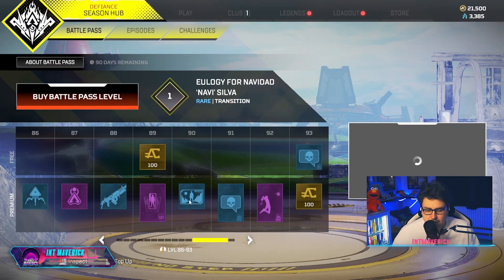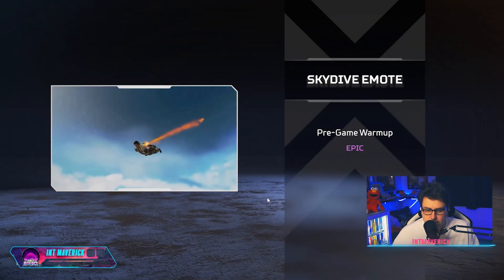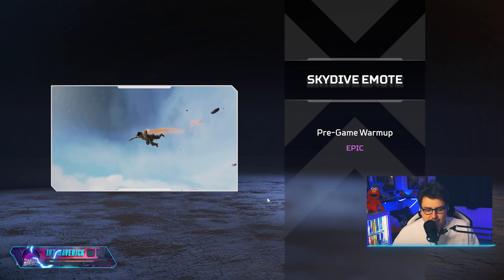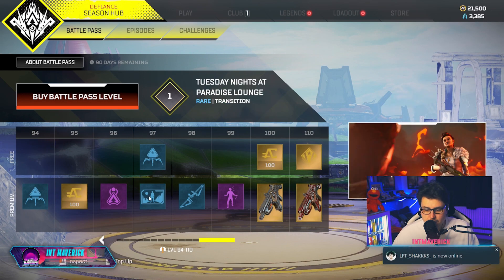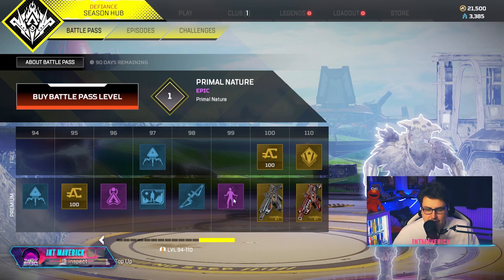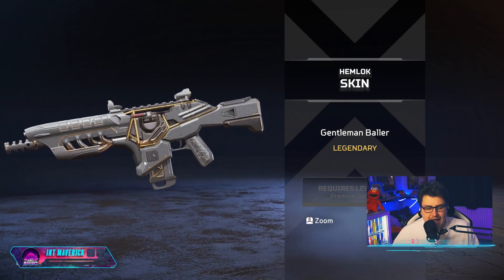We're getting towards the end and I'm really liking it. There's a Mad Maggie skydive emote — that's a really cool one and it's gonna be used everywhere. There's also a bow skin — 'Primal Nature' — that goes really nicely with the Bloodhound skin.